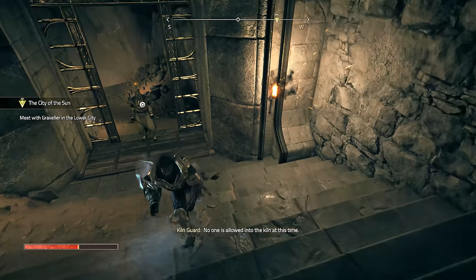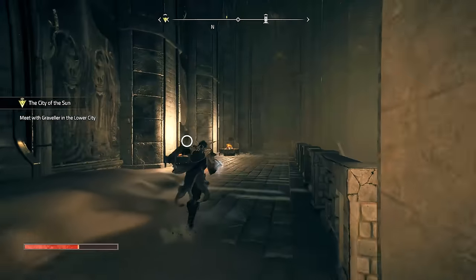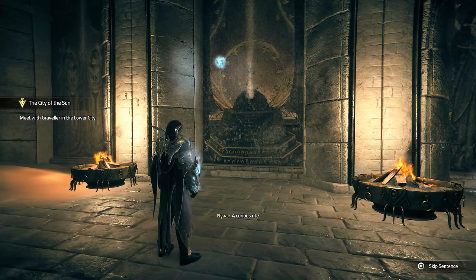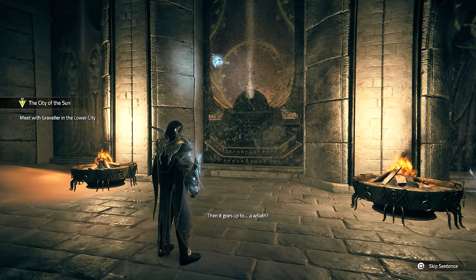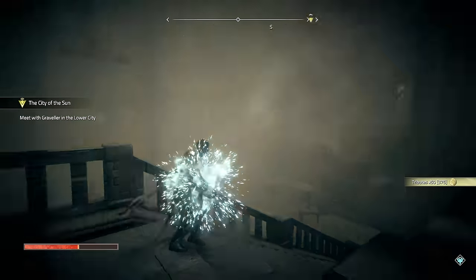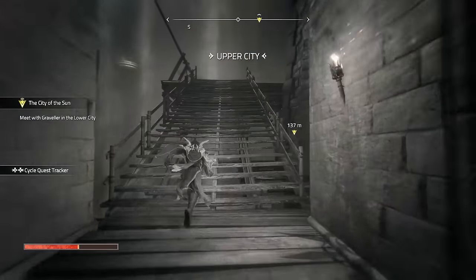No one is allowed into the kiln at this time. Alright, we can't go that way - we go up and out of here. This is the essence ritual - I've seen these before, copies a merchant had them. The essence is brought to the spire, then transported to the kiln where the blessing is completed, then it goes up to the race. Intriguing. Gotta get up there - climb some stairs and then go around, that's the only way I can see. But we gotta get out of here first, this is kind of pointless without actually exiting the area.